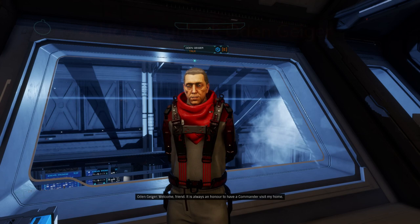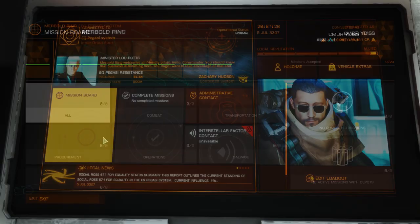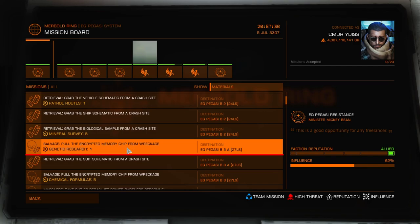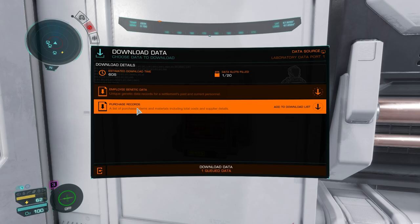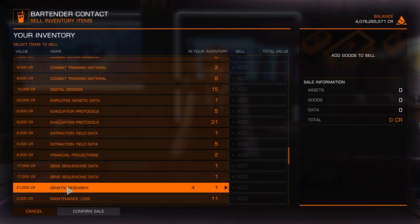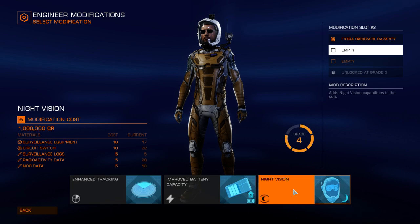On to the next step: how to unlock Odin Geiger. He requires us to sell a total of 20 biological samples, employee genetic data or genetic research. The easiest one to find is genetic research, which is commonly available as a mission reward for completing missions — I strongly recommend you use this method to get the 20 you need. You can also find genetic research at research data points located in res buildings commonly seen in lab or med bay rooms, with the best places being high tech settlements. Don't sell any of them until you've been referred to Odin. When you're ready you can sell these at any bartender, which will trigger the unlock and he'll send you an invitation message. Odin provides one of the best modifications in the game — night vision — and I strongly recommend getting this as soon as you can, as it will make all missions and combat scenarios easier.